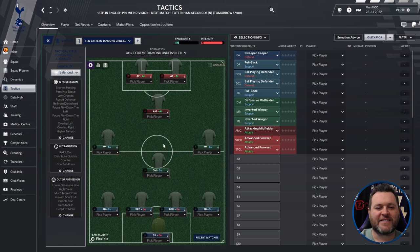So this is the 4-1-3-2 Extreme Diamond Undervolt 2. Its tactical style is custom — the assembler. Its mentality is balanced. In possession it will look like this, in transition it will look like this, and out of possession it will look like this.